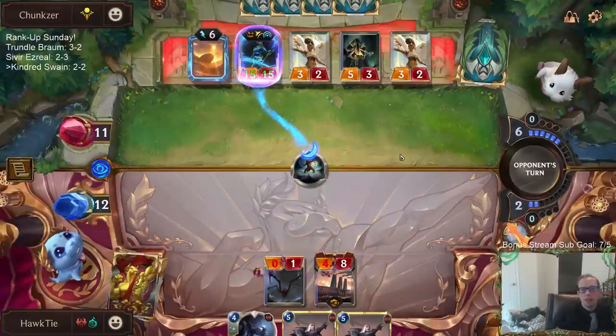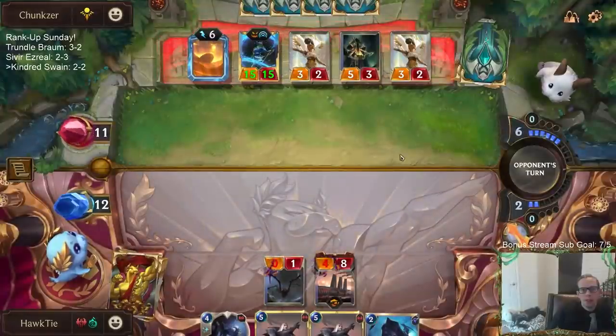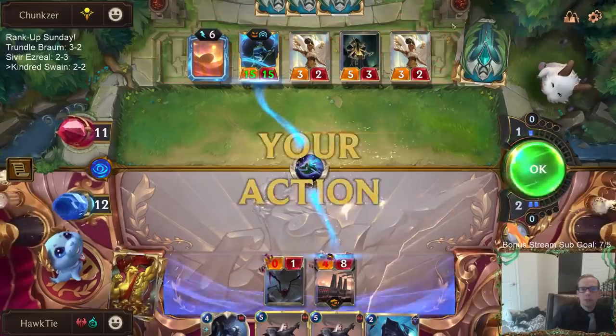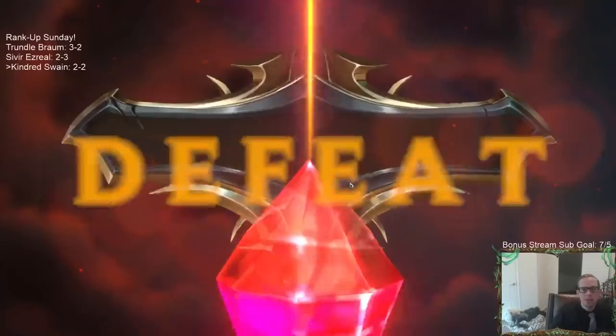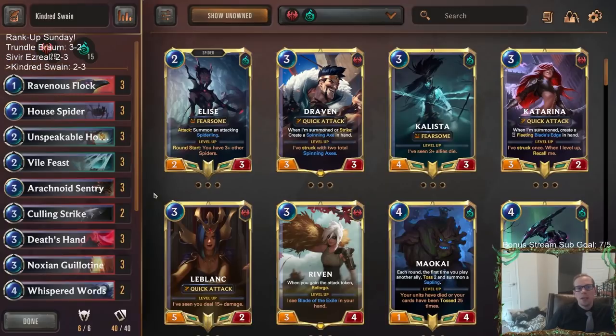This Shurima deck is really cool and is very good against other midrange style decks like ours. It struggles against aggro, but if you have three Golden Ambassadors and three Siphoning Strikes against midrange, you're gonna be doing just fine. I really like that Shurima deck - you got to see the power of Golden Ambassador and Siphoning Strike that game, unfortunately for my opponent's side. I was showing off their cards quite well.